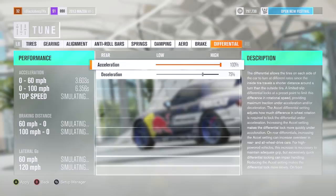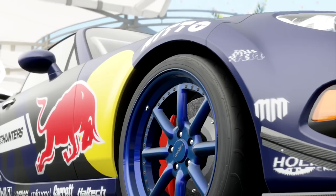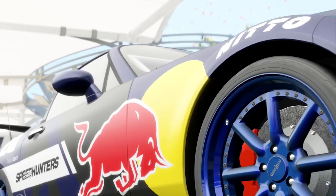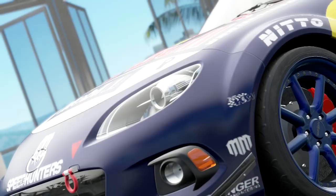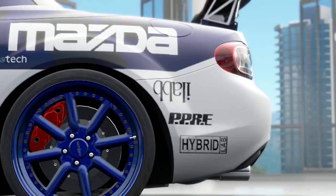Mazda's history is a bit of a roller coaster. They started out as a cork company in the 1920s and their first vehicle wasn't even a car — it was a three-wheeled truck called the Mazda Go. In 1960 they produced their first coupe, and then it was only seven years before a high-performance tuning division was formed that would become Mazda Speed. They won Le Mans in 1991 before the Wankel engine they used was permanently banned from the event. They did strike gold with the Miata — a zippy little roadster which, with over 940,000 on the road and counting, holds the record for the best-selling two-seat convertible.